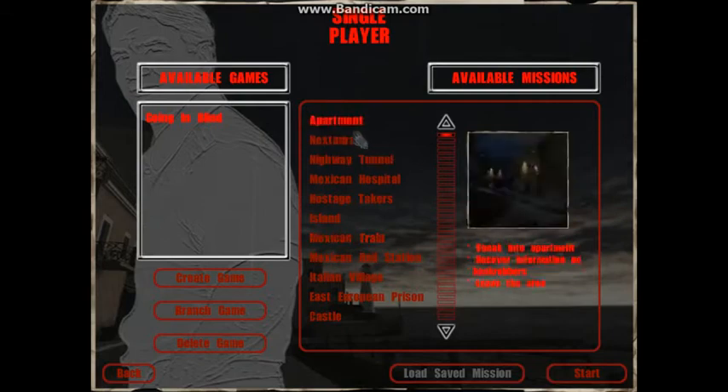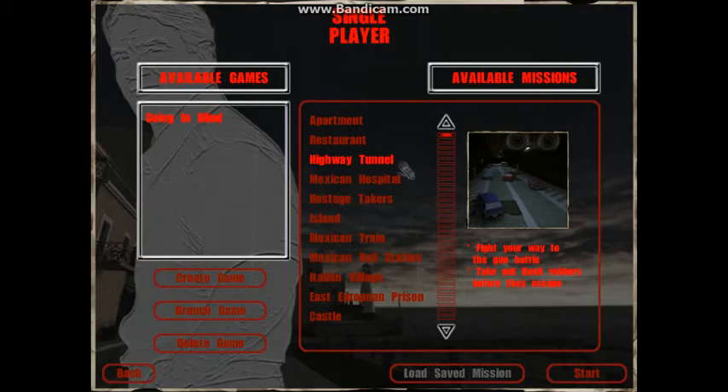The train is ridiculous. The highway tunnel — this is where I had to use cheats because you've got to prevent people from escaping, but it's almost impossible to fight your way to the point where they are before they leave. So I had to use cheats to get all of these.